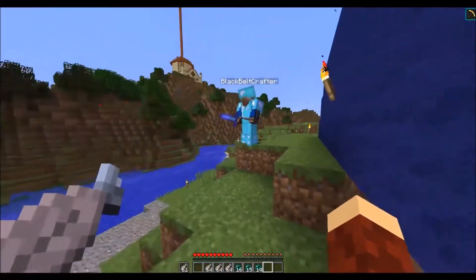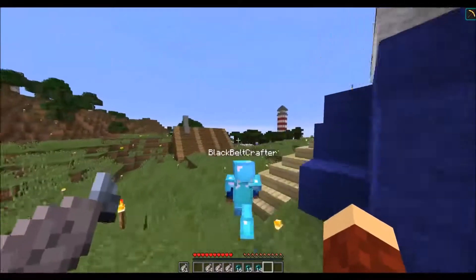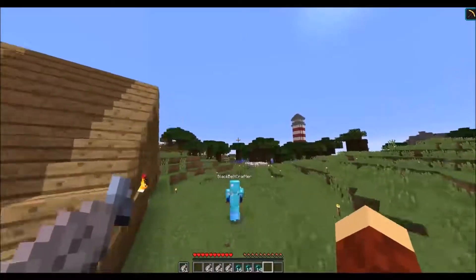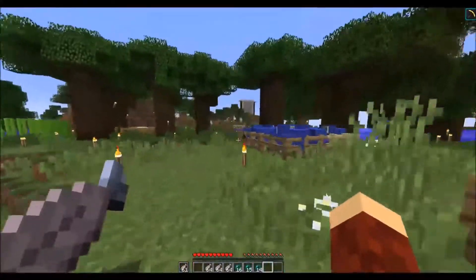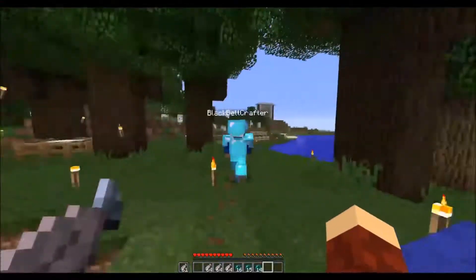I'm not sure what your render distance is, but if you see that lighthouse over there — that's very much inside my render distance — that's where the skeleton farm is. We'll head that way. That's the one you found early in the series, right? Yes, and Ninja Crafter built a lighthouse on top of it.